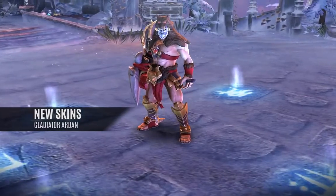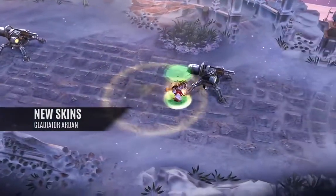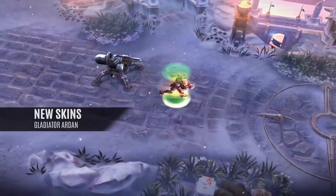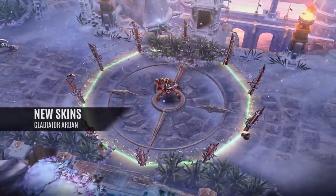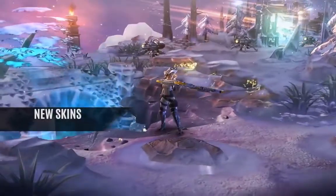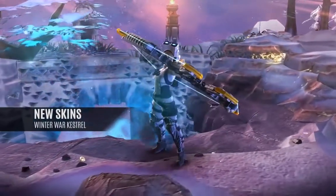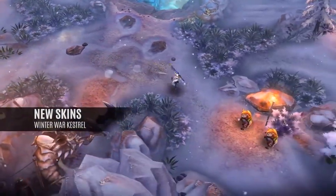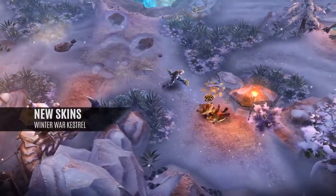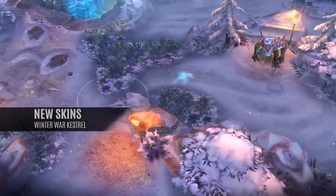Gladiator Ardan features intimidating model changes, new effects, and an unforgettable gauntlet of stakes and barbed wire. Winter War Kestrel features a new compound bow, night vision goggles with green glowing lasers, a new backpack, and a fur-lined winter uniform.